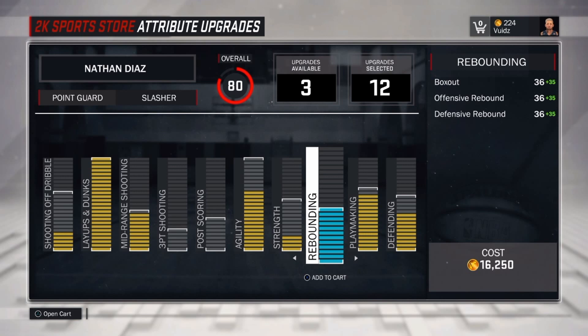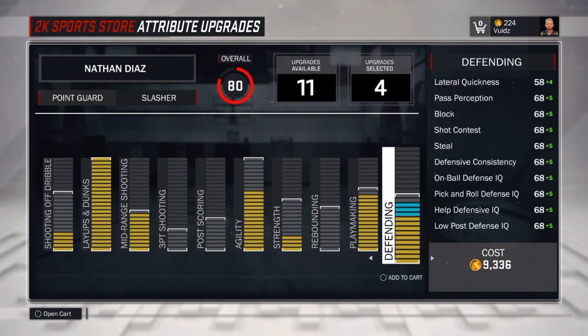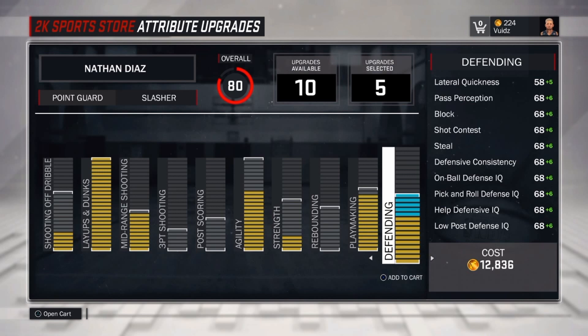For playmaker I think I'm gonna keep that where it is. Rebounding I'll do last, and defending I'll do after agility because I'm not trying to get my bank broke by that OP Hall of Fame badge. For my badges I have four: post scorer at Hall of Fame — which I got today — and it was gold in the video. I also have relentless finisher on gold, fast break still on bronze, and pickpocket.